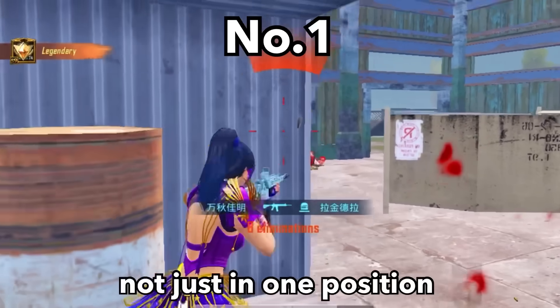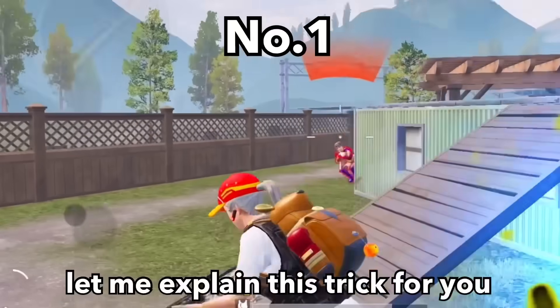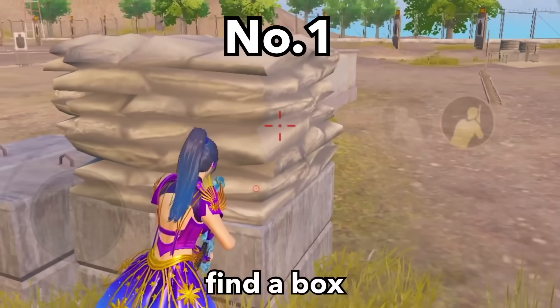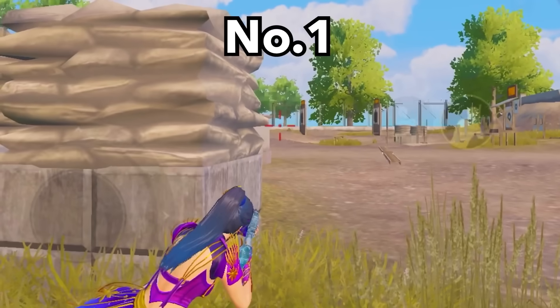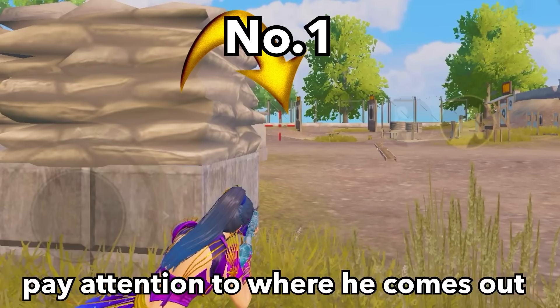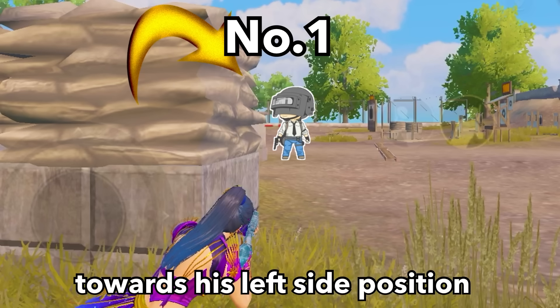This trick is not just for one position — it can be done in any position, and it's very easy to learn. Let me explain. Come to the training ground and find a cover to practice any right position. The first thing is not to focus on where the enemy is, but to pay attention to where he comes out.